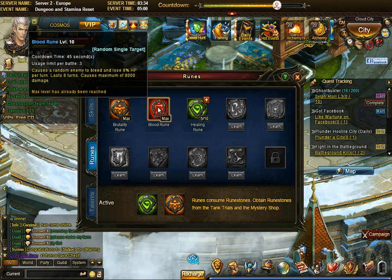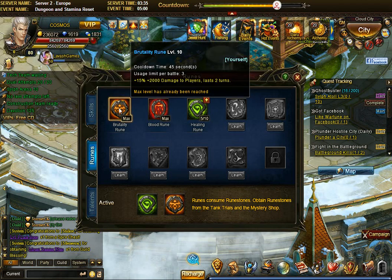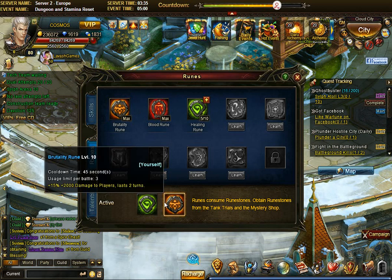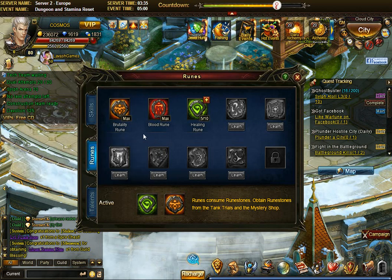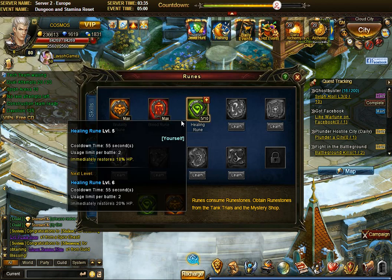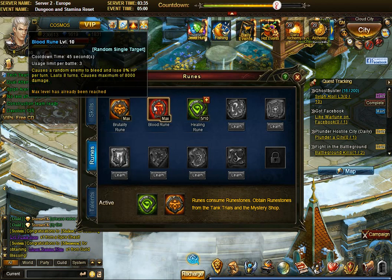I truly believe you have to select carefully, because you can only have two runes active at the same time. Rune stones are limited, so focus on the two you're going to level. At the end of the day, if you play for years you'll have everything maxed out, but in the beginning pick brutality and pick one of these two. Don't try to do both because it's extremely expensive — I managed to get these maxed over months of playing.